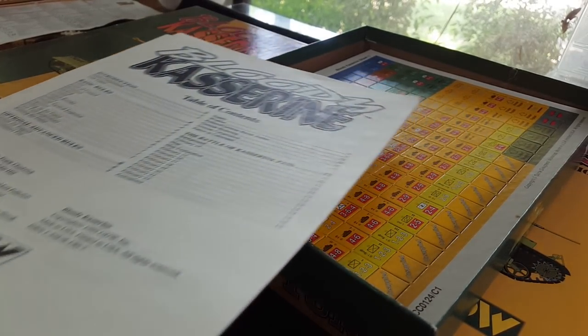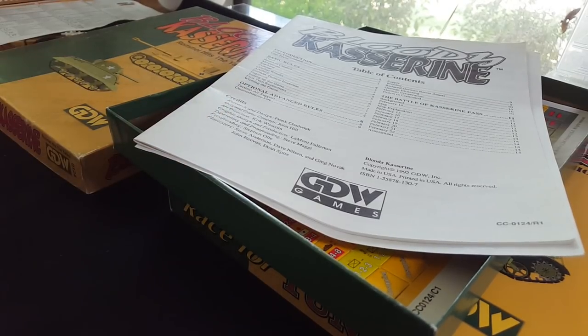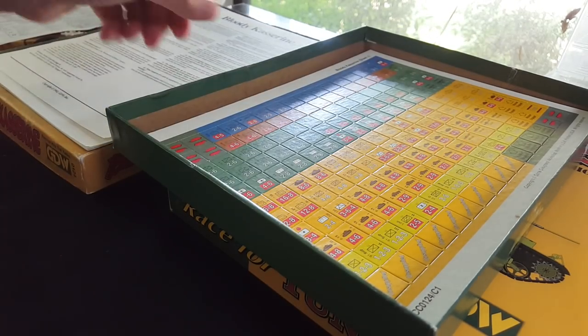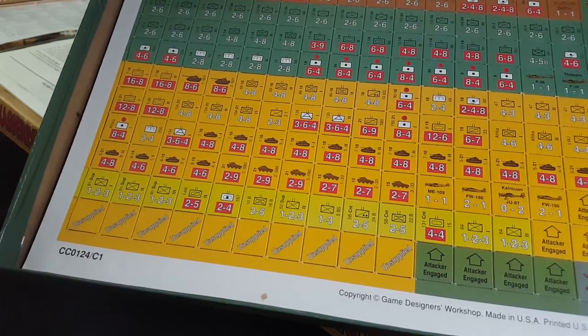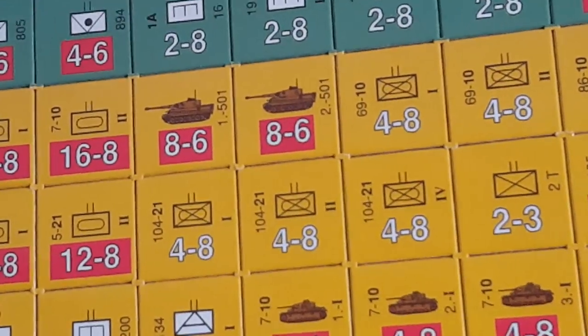Sort of a precursor to the volume of SPI — used to punch out games every month. Table of contents, 15 pages, some errata. Surprisingly nice looking set of counters. Give it a little close-up — if one likes to see panzer thingies. So there's some panzer thingies, some infantry.